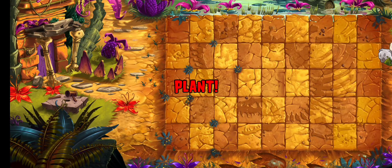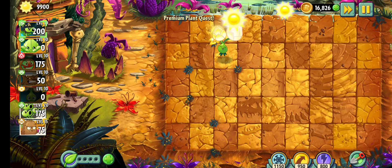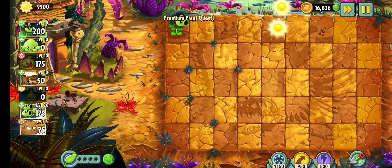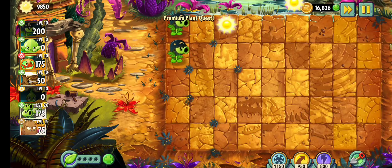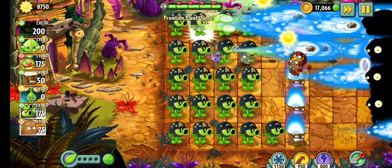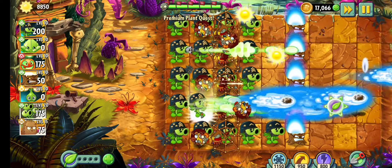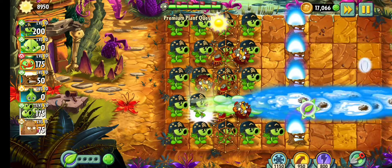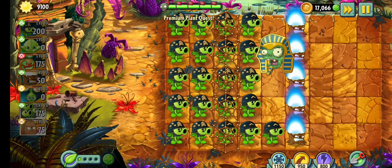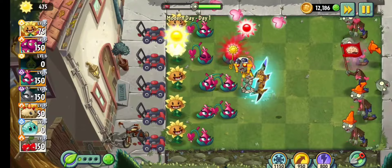Now all you have to do is beat this level. This level is super, super easy — you get so much sun and completely overpowered plants, so it should be a breeze. Simply beat this level and you will get Blooming Heart 100% free. And there you go, we beat the level.